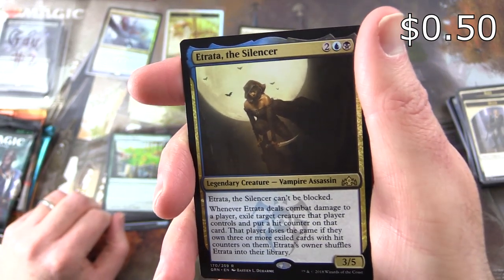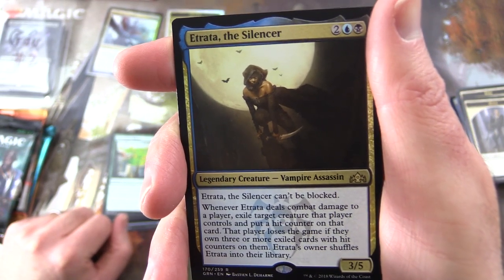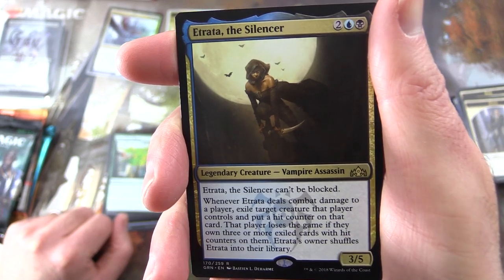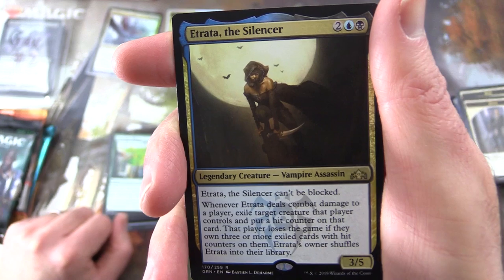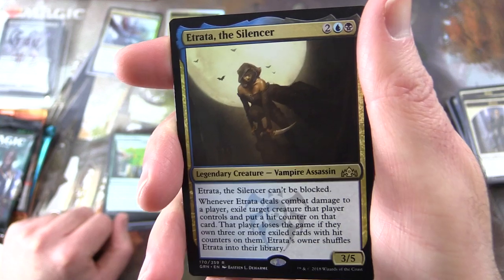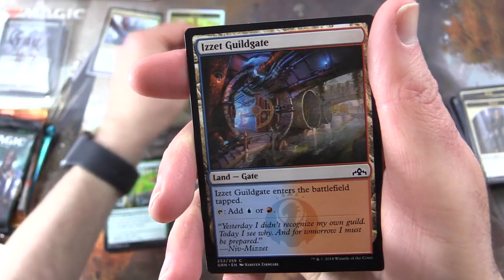Nice — Legendary Creature, Vampire Assassin, 3/5 for four. Etrata the Silencer can't be blocked, and whenever it deals combat damage to a player, exile target creature that player controls and put a hit counter on that card. That player loses the game if they own three or more exiled cards with hit counters on them. Have you pulled off that win condition? Leave a note in the comments.